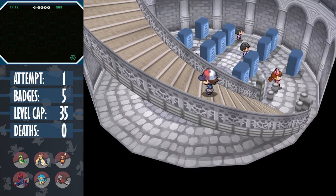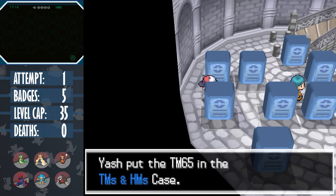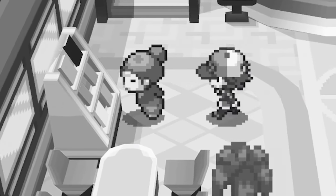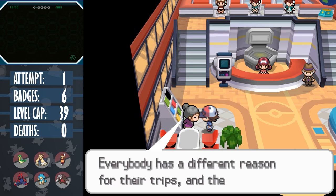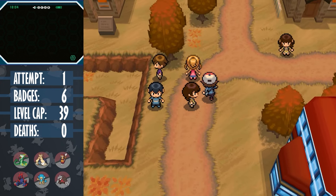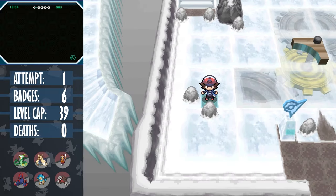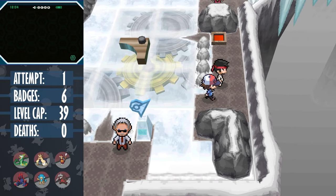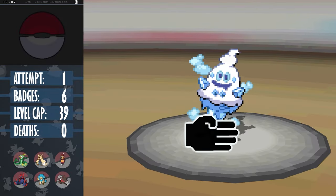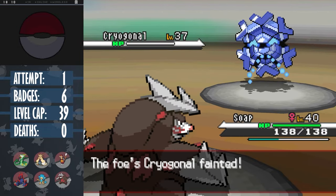Speaking of coverage, before challenging the next gym we get two more amazing TMs. The first being Shadow Claw, a physical ghost move with a base power of 70 that a lot of physical attackers can learn. And Brick Break, a fighting-type move with a base power of 75 - another one a lot of physical attackers can learn. Special attackers get kind of screwed over in this game when it comes to TMs. In Icirrus City, we can buy the TMs for Fire Blast, Blizzard, and Thunder, but with their low accuracies I don't really want to rely on them. Brycen's a joke anyway - Brick Break one-shots the Ice Cream, Brick Break two-shots Beartic, and Brick Break one-shots the Cryogonal.